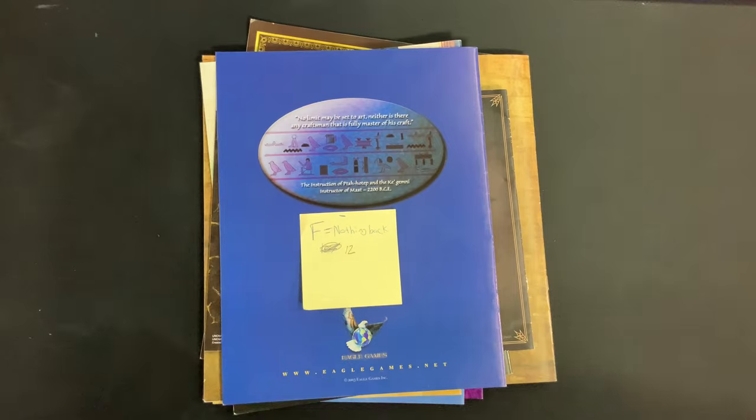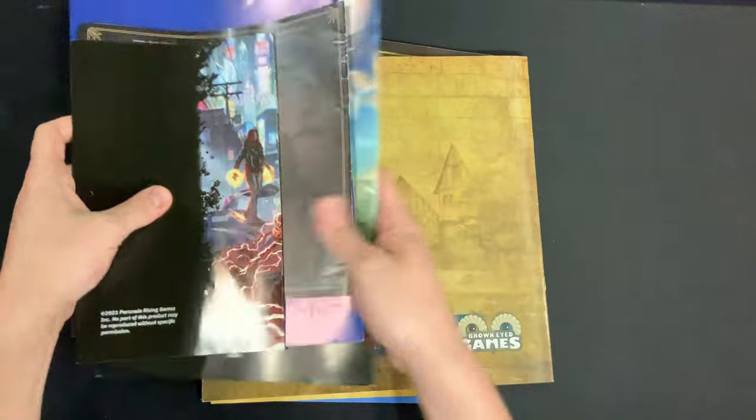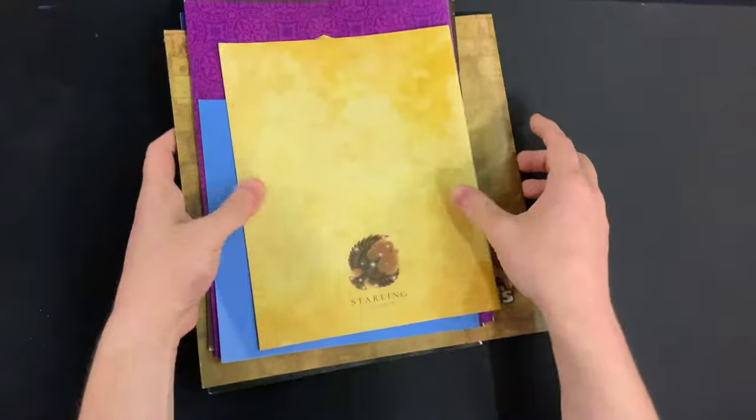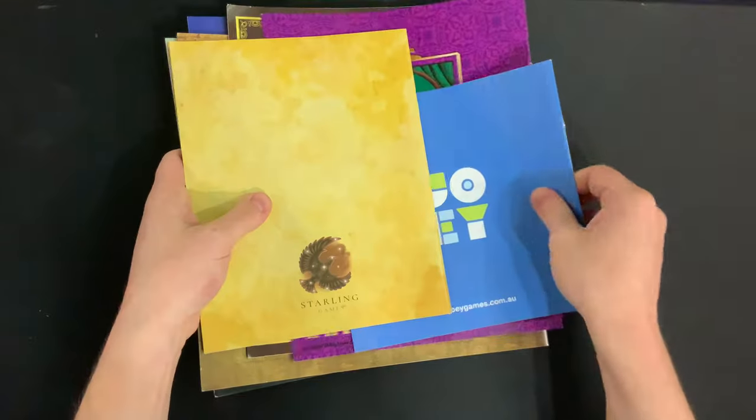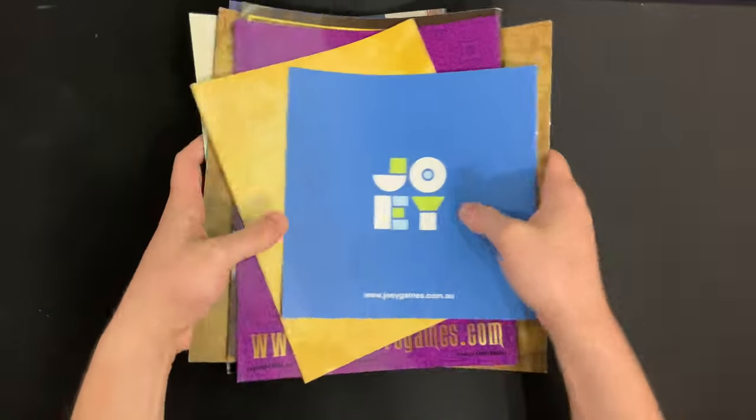First, 12 of the 100 had a nothing back — just absolutely nothing on it, useful in any way, shape, or form. Pretty much just telling your consumer that your rule booklet is so fantastic you don't need any information there at all. This one's from a game from 2023, so this is still something that people are doing. We can all agree: just stop it. Play raids are amazing sometimes, but no — you need to have something on the back.